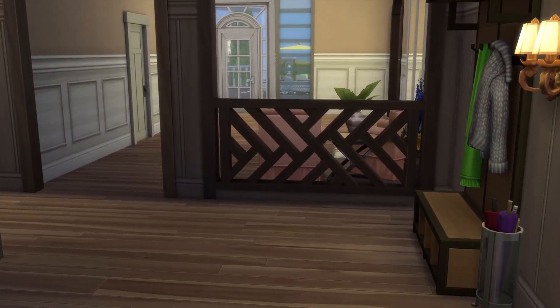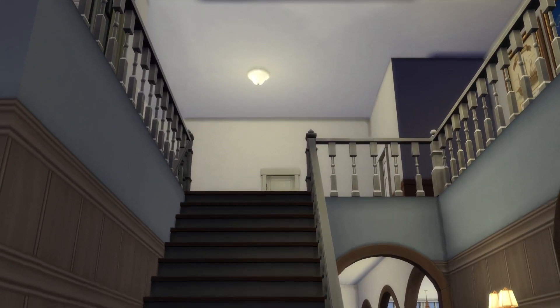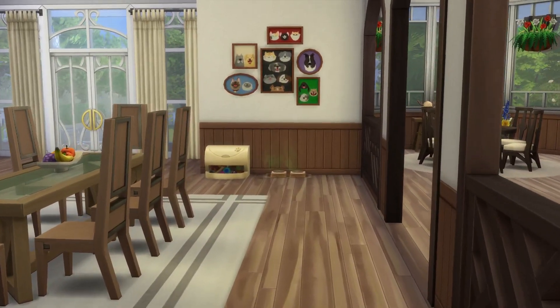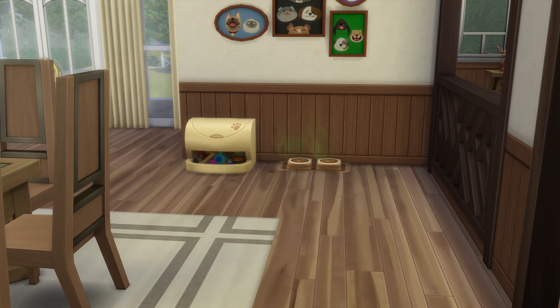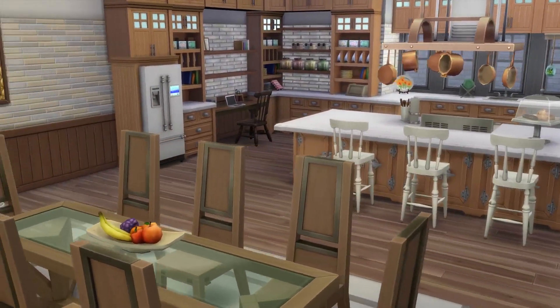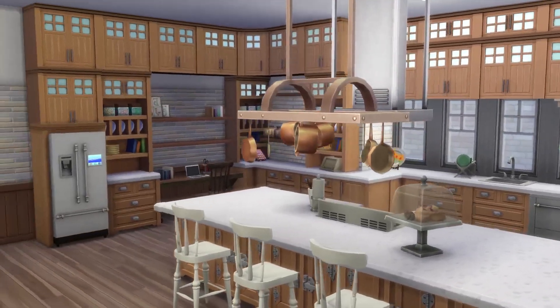Then going through here we have the staircase leading up to the second floor, which we'll visit later. There are also some other rooms along here. When you go left, you enter the family room. There are some balls sitting around — I've been play-testing this for a few days. But anyway, this is the kitchen area.